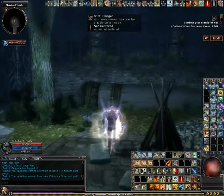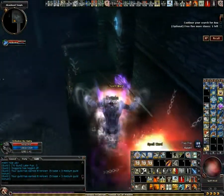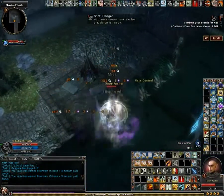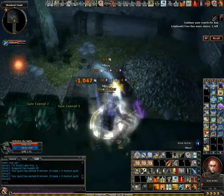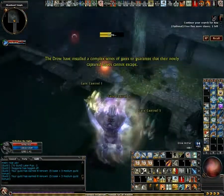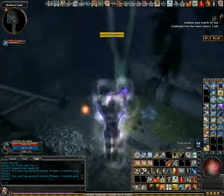I'll just use a pale lavender here to get through all these spell wards. You need to pull gate control one and gate control three, but not two.